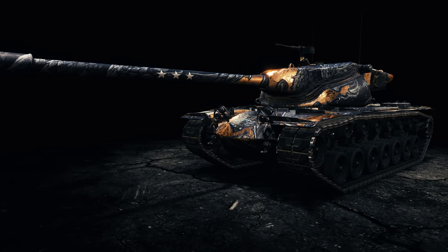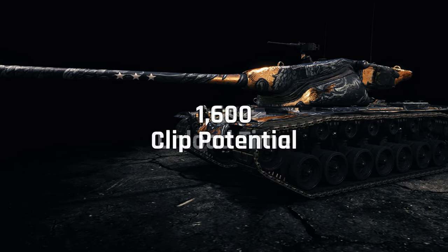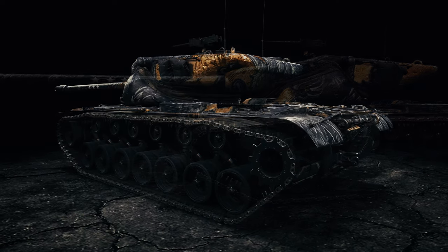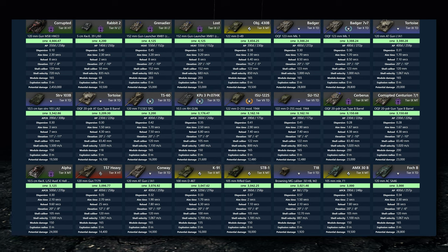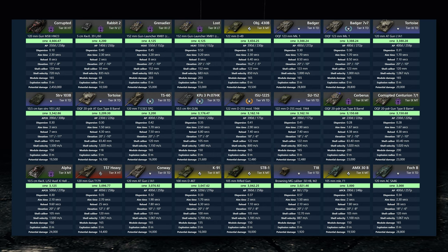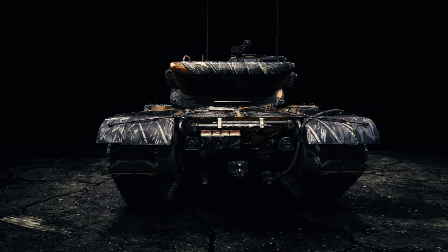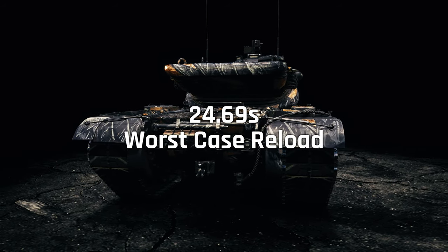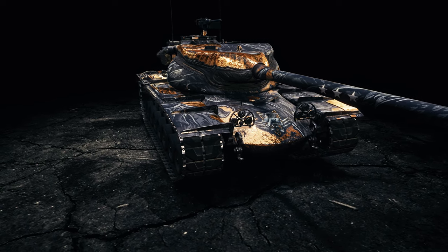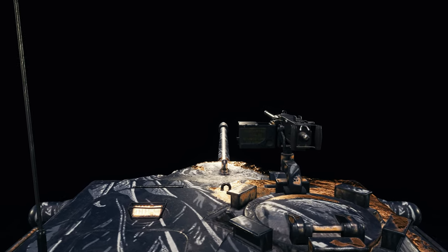This is the T-57 Heavy. It has 1,600 clip potential within 6 seconds, which means you really don't want to be sitting out in the open in front of this thing. Combined with the highest DPM of any auto-reloader in the game, you have over 3,000 base DPM, meaning it will reload in sub 25 seconds after dealing 1,600 damage to you. This tank is one of the most underrated and overlooked vehicles in the game, and hopefully in this video I'll explain why.